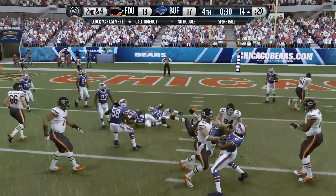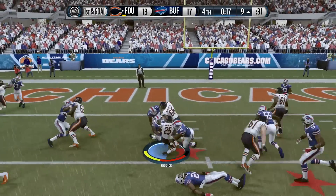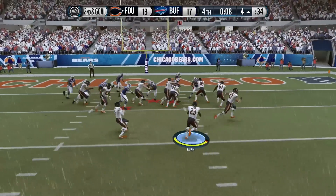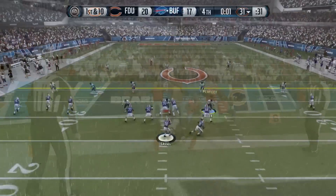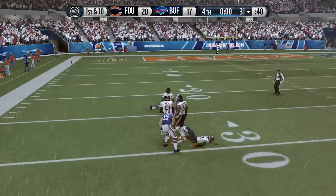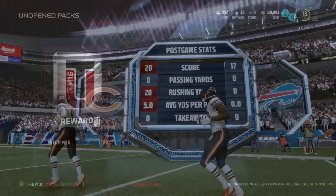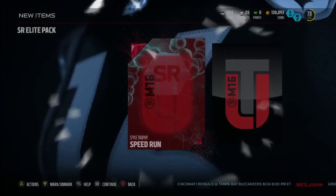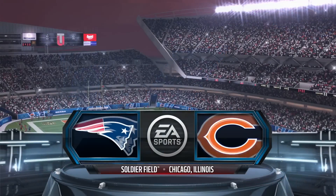I'm going to go through every one of the solo challenges, not in any particular order. This one looks like it was short pass. At the end of each one I will show you what the pack opening is and what head coach you get. The first one was the ground and pound coach reveal, and then you saw we got the ground and pound master collectible, which we put into the set to complete the Style Master. As you can see right here, we just finished the speed run and we got the Cowboys head coach Jason Garrett.